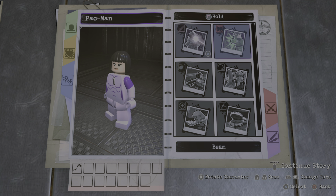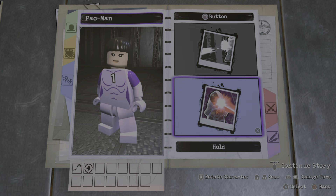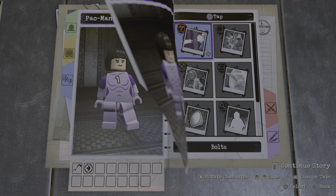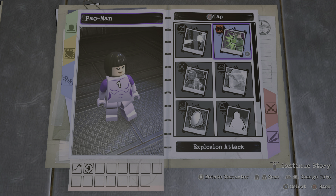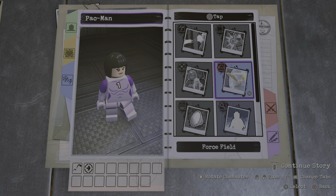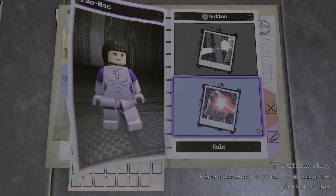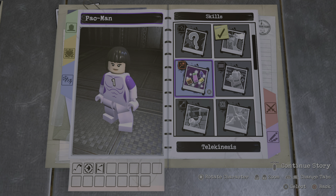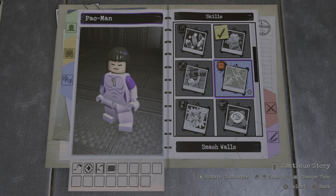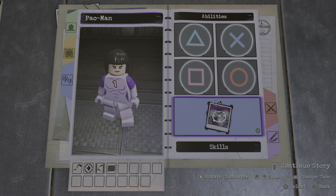What should we give her? Maybe a lunge — code style number two. It's nothing for tap square, but for tap circle, what should we give her? Probably nothing. Hold circle, what should we give her? Also nothing. Skills — we're gonna give her acrobat. I guess wall climbing could work. I don't think we need any of this. Yeah, not a very useful character.